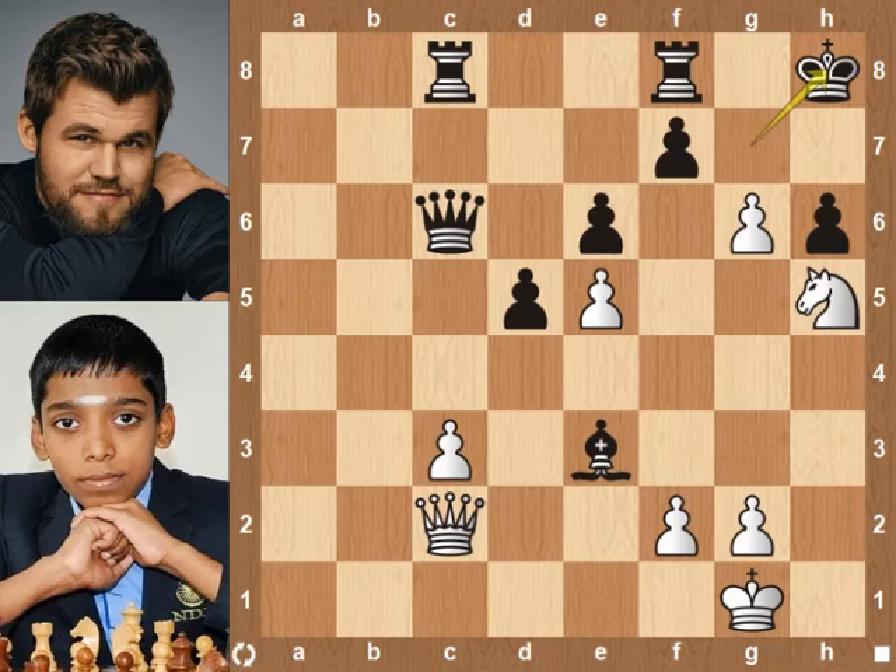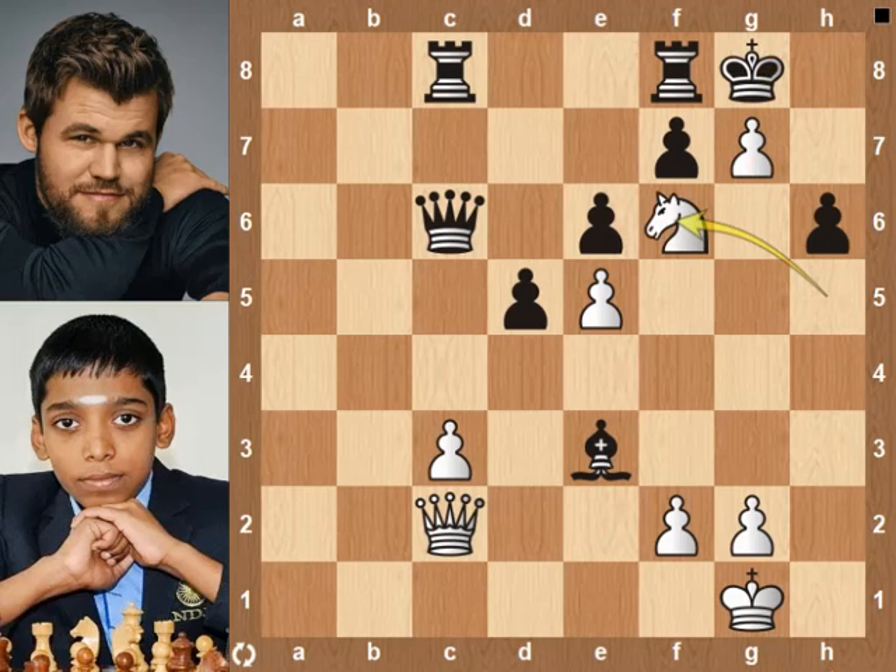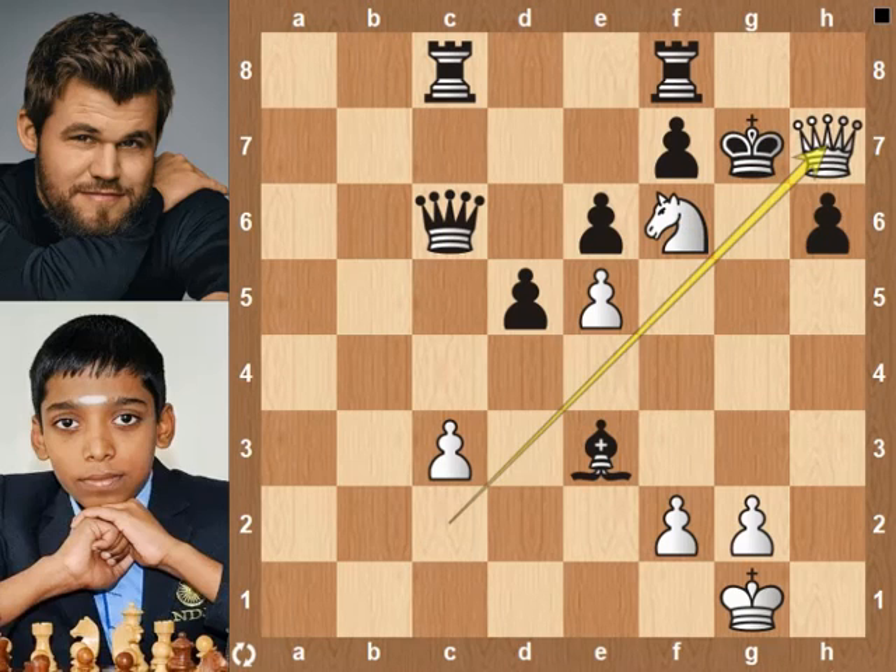Compliments on finding the checkmate! Let's see the checkmate in three moves: Rg7 check, king g8, knight f6 check, king takes g7 pawn, queen h7 checkmate.